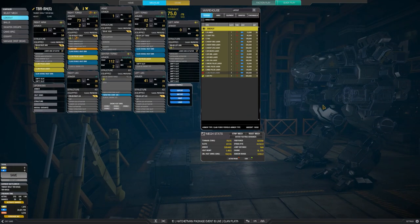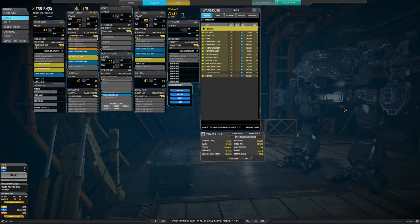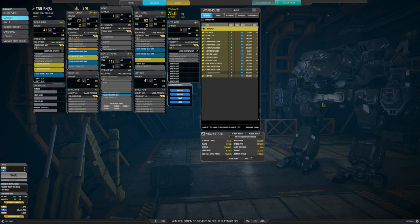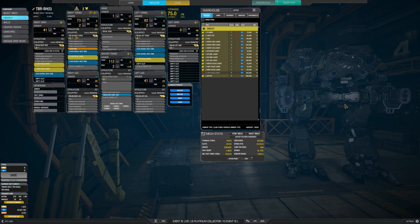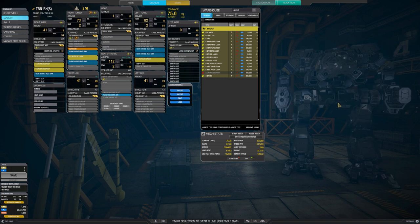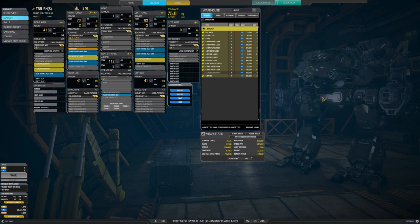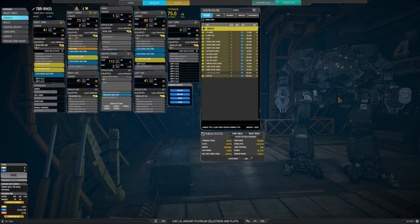The build is ECM and 4 large pulses, which you can either stagger fire 2 plus 2, or you can alpha it with some ghost heat and eat it. I'm not completely on board with this one being S tier, I have to say — or at least not as high S tier as the Timberwolf I showed the other day, the normal laser vomit one.